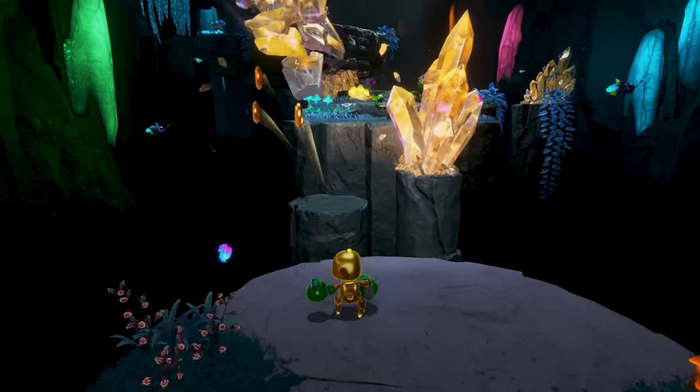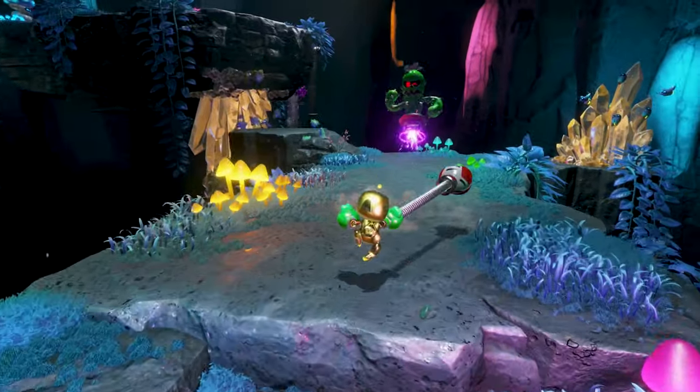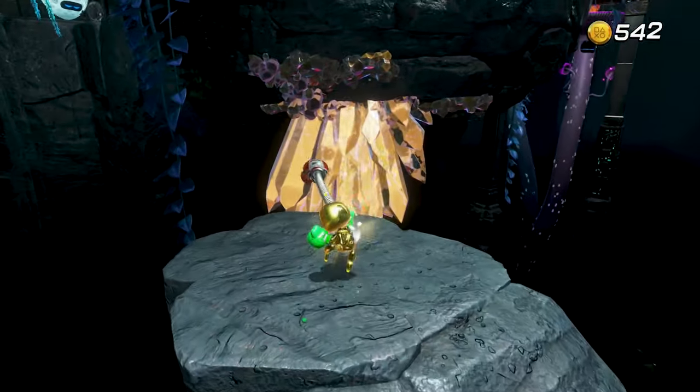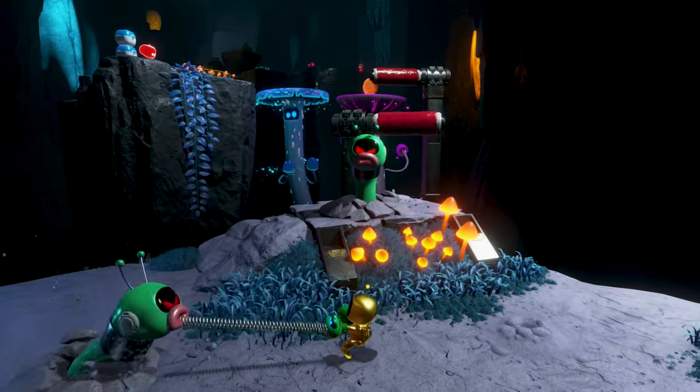Once you acquire the frog gloves, continue your path towards the story and at this point two Wormies will appear. Get close to the Wormies and use L2 and R2 to hook onto each worm. Pull back the two Wormies and the trophy should be yours.